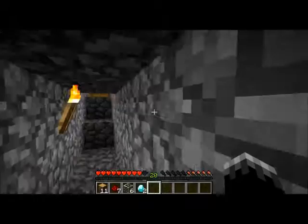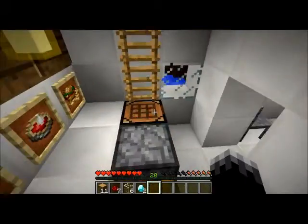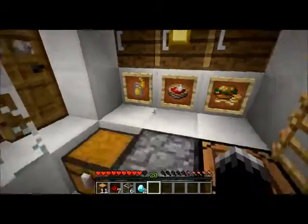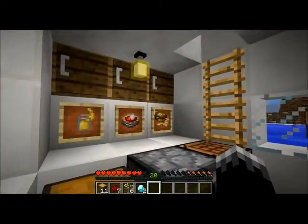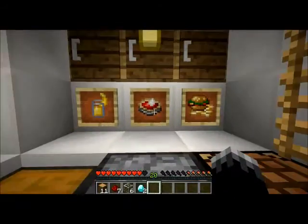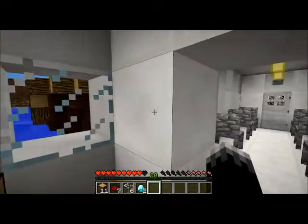Here's the boarding area where you can get to the plane. Here's the door into the plane — it's totally logical to have a wooden door on a super fast-moving airplane. Here's the kitchen area that I made off-camera. There are some smoothies, some pie, and like a burger and fries.